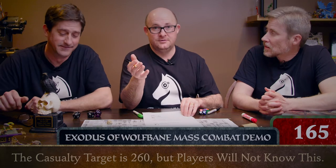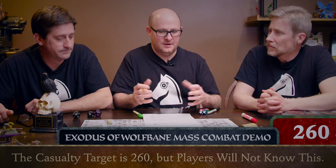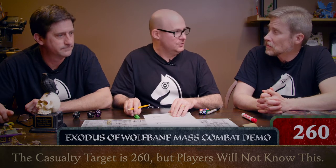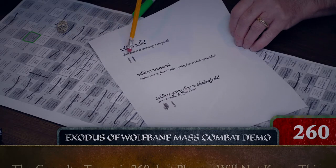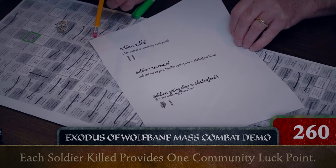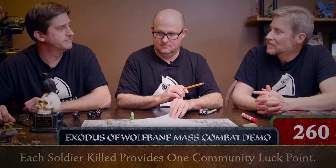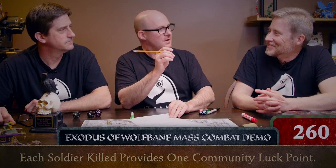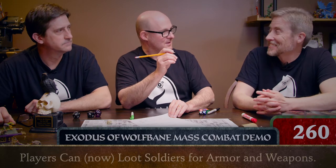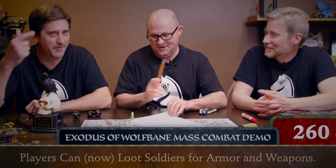At some point when the judge declares that the battle has ended by hitting that magic number, the soldiers go off and camp for the night. You guys have to pull together and decide what you're going to do. One of the benefits is based on how many soldiers were killed — those count as community luck points. Do we get to take anything off the dead soldiers? Any provisions? That's not currently built in, but I like that idea. It actually makes sense — that's a great idea. This is how player characters think: hey, can I get that studded leather or whatever these guys are wearing?